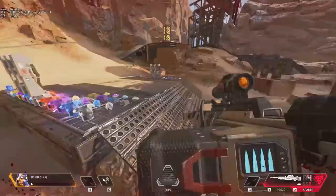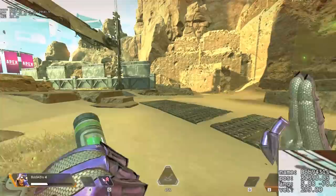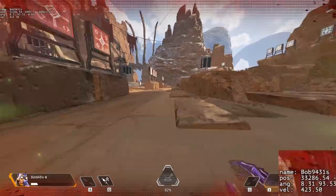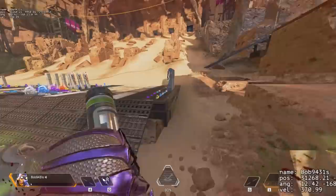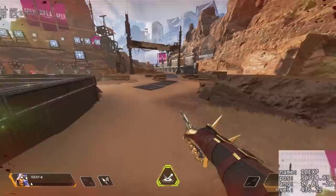Could we just go at the speed of light with enough practice? So we hopped into the firing range with the velocity command turned on. When Octane sprints with the stim, he gets a velocity of 420, which is 140% of the default sprint speed of 299. Octane gets this 40% movement speed boost only when sprinting, so my challenge was to figure out when to time the stim to increase the speed beyond 420.